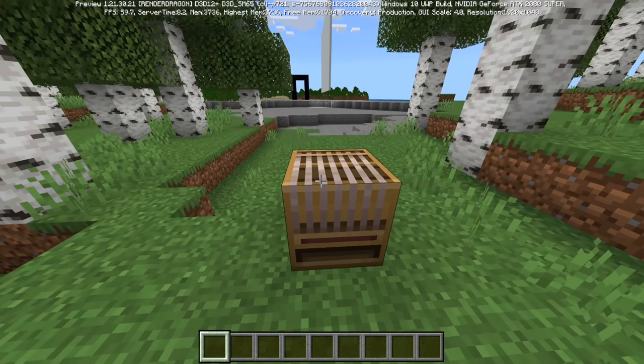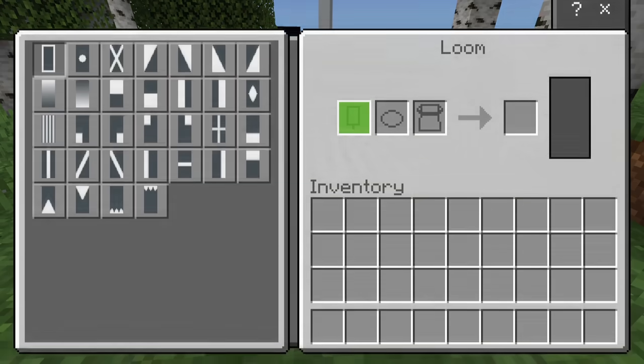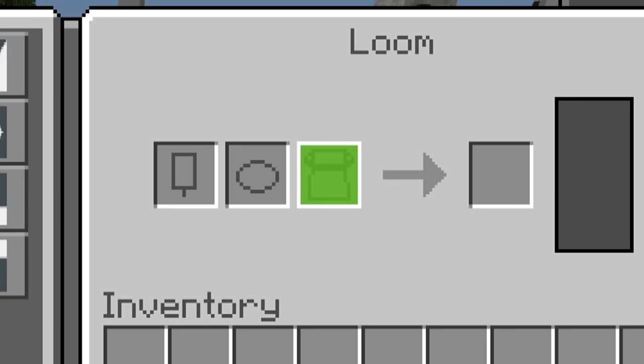What block do I have here? I have a loom, which is responsible for banner pattern creation. We all know how looms work — you're creating a banner from your banner pattern, so these are all pre-arranged and then of course you can have your own custom one.